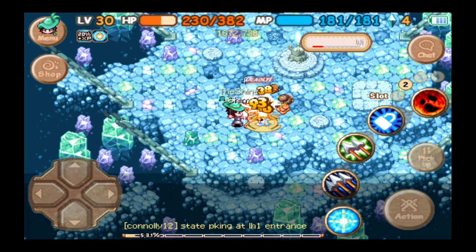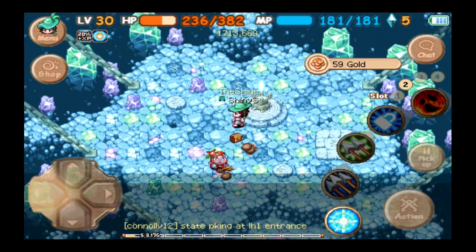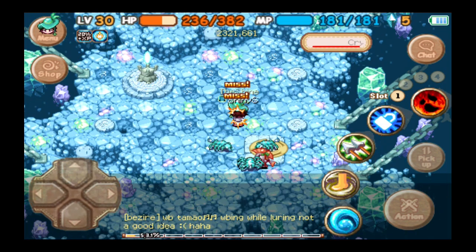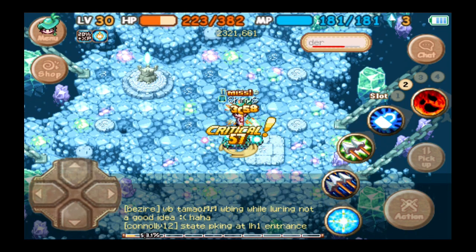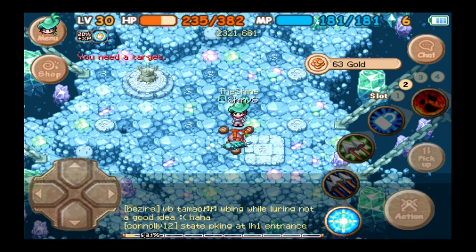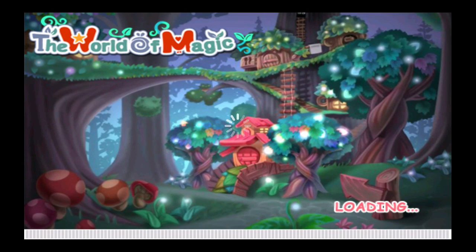Perhaps the most important monsters to be attacking here if you want a book would be these guys — the elements, the blue ones. Because these guys actually have a chance to drop Stone Skin Volume 2. And you kind of want that if you want to get all the skills. There's a Stone Skin Volume 2 right there.